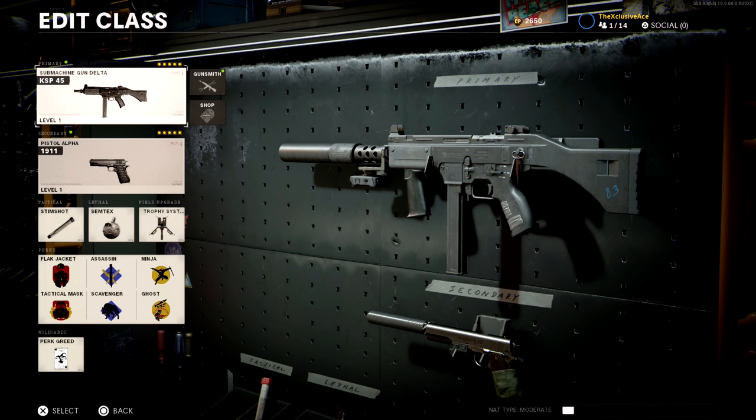Taking this into an example class setup, we've got a 1911 as our secondary — a great pistol for a bit of variety. Equipment is the stim shot, semtex, and a trophy system. For perks we're using perk greed with flak jacket and tac mask, assassin and scavenger, and then ninja and ghost.